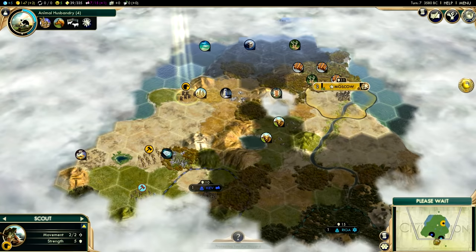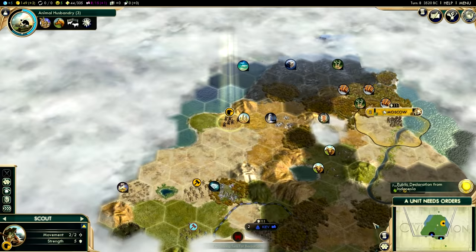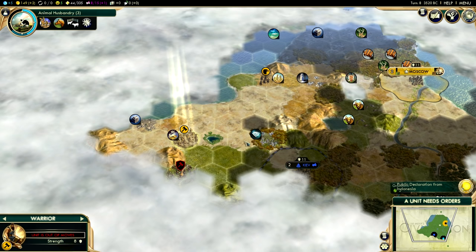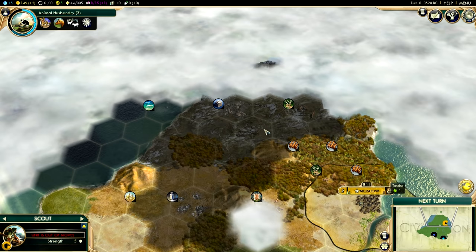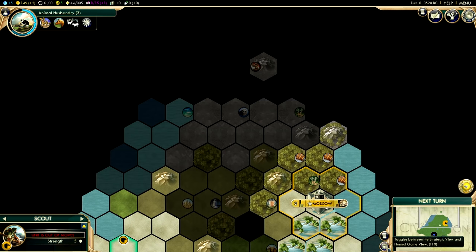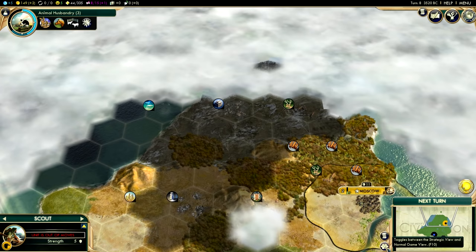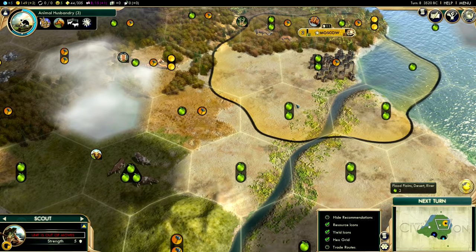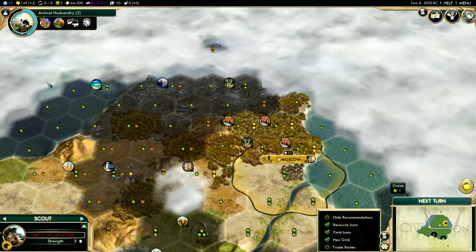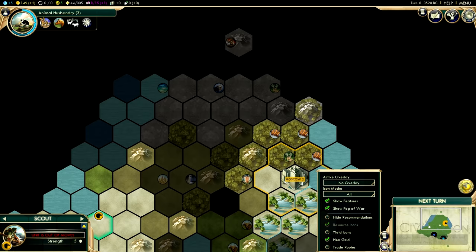We've met another player — we've met Indonesia. They've sent a warrior down so they're probably over this way somewhere. You'll notice there are some very barren looking tiles up here — this is tundra. Tundra tiles indicate you're getting close to the pole, the frozen wasteland at the top or bottom of your world, and they tend to have pretty poor yield. Each tundra tile gives only one food, whereas rich tiles near a river give two food by default, and resources give even more.